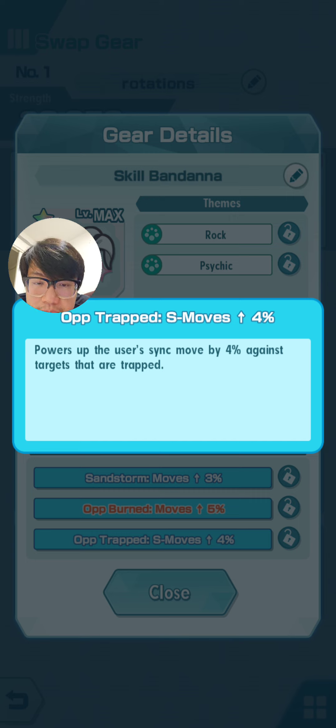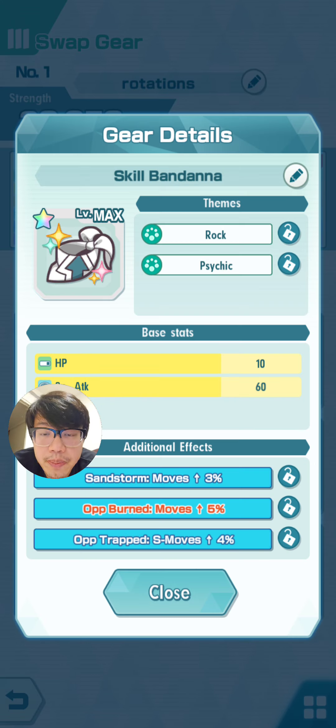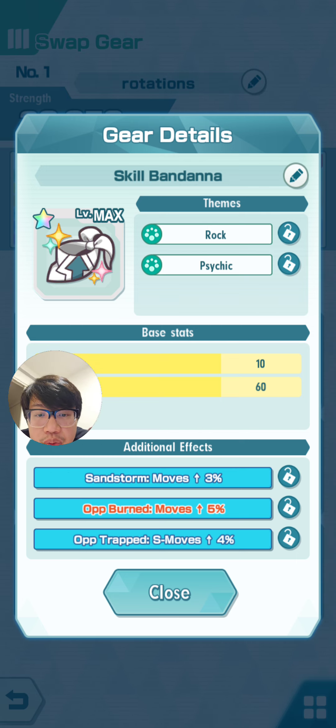If I run Blaine and Rapidash I could use the trapped condition, but then I'm more of a fire team rather than a rock team, so the themes and additional effects may not make sense. That's why we have feathers — it's kind of like lucky skills where we need to re-roll them. If I really want to keep one skill — for example I notice this skill is orange, which might mean it's rarer — I can press the little lock button to prevent it from being rolled away when I use a feather.